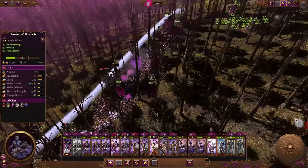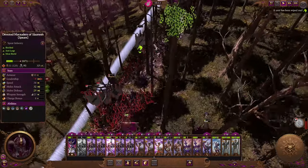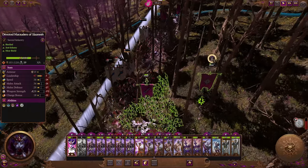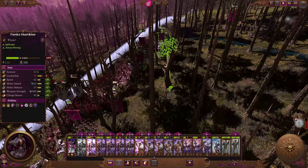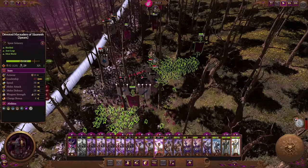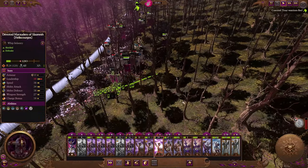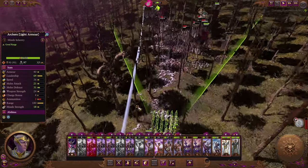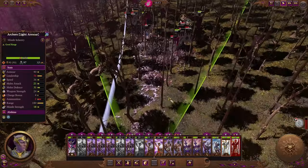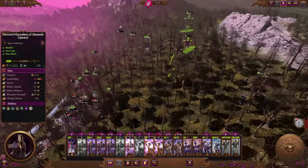Oh, that was a mistake. What do we got here? We got Phoenix Guard and archers. Any casualties that happen to these archer units are really to our benefit actually, because that damage will be sustained against the enemy army next time. So let's start pulling in — here we go.